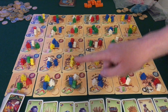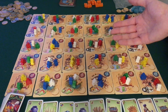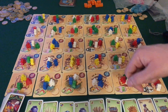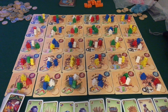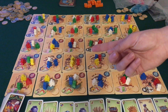Come prima cosa si sposta il proprio segnalino dall'indicatore delle offerte all'indicatore dell'ordine di turno, nella prima casella vuota disponibile. Successivamente si muovono le pedine del tabellone: si sceglie una tessera con almeno un meeple su di essa, si prendono tutti i meeple e ci si muove un numero di tessere adiacenti uguale al numero dei meeple, depositandone uno su ogni tessera percorsa. Per questa azione valgono tre semplici regole.